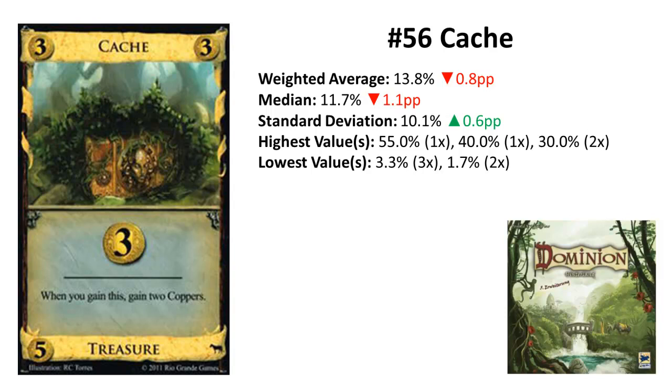Similar to Stash maybe, but it only shines in big decks — for example, Gardens with many green cards, or Silk Road. Simply said, in decks where Copper isn't such a bad card after all. Also nice is Cache in combination with Trader, for a Gold and two Silvers for only five coins. Cache is also, like Silver, not very good in Colony games.